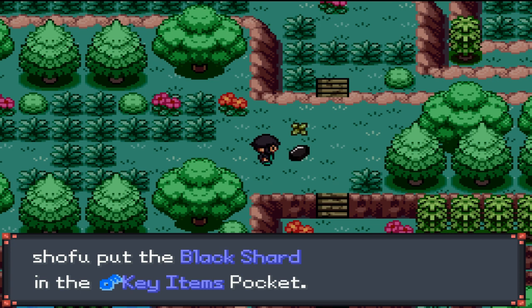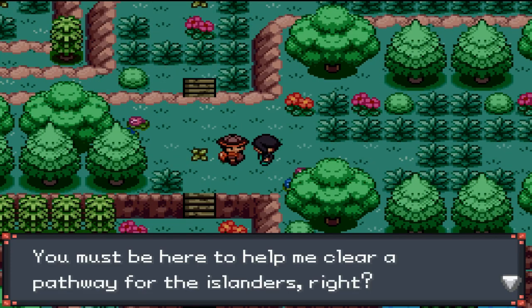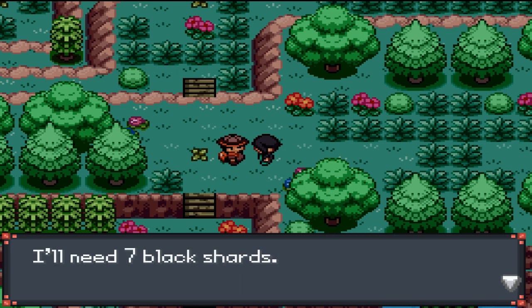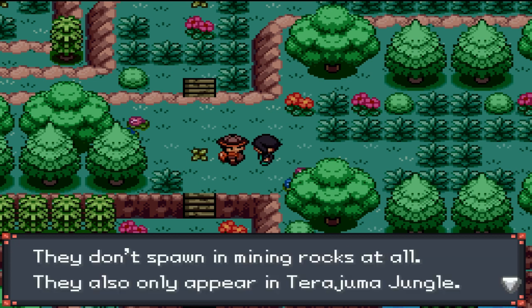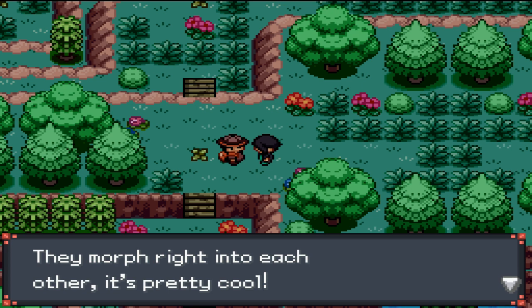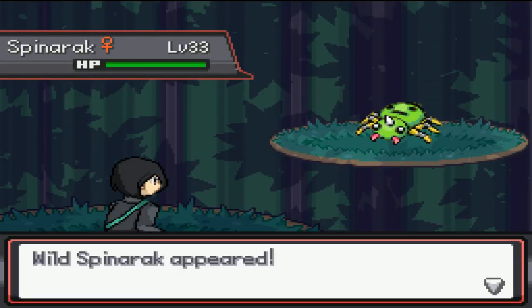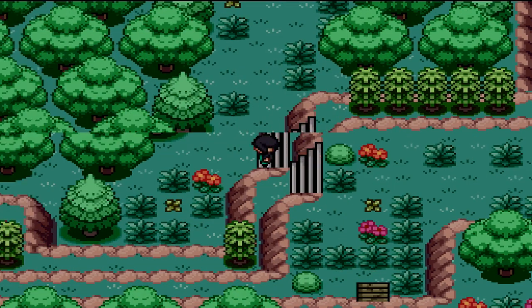Oh, a black shard - key items. I wonder what we'd need a black shard for. Six more left to go! I need something sharp to cut through these thick vines - I need seven black shards. What are black shards? They're a special kind of shard that are extremely rare, they don't spawn in mining rocks at all. They only appear in Terijuma jungle - the more you get, the sharper and stronger they become.